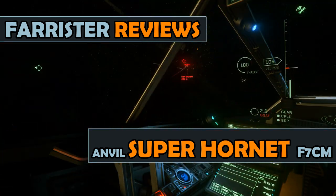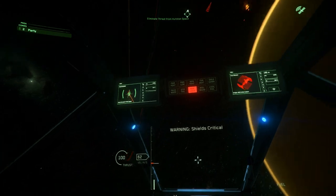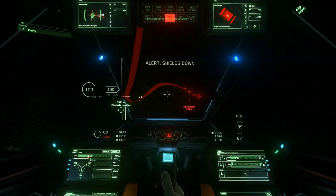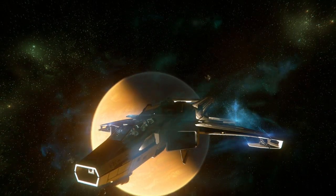Star Citizen is currently in alpha testing, and the Super Hornet is one of the flyable ships. The Super Hornet is a dual seat combat fighter, meaning you can bring a friend along with you.